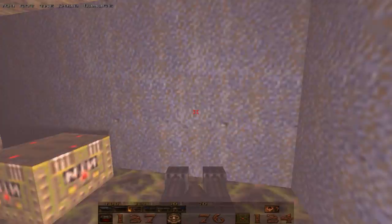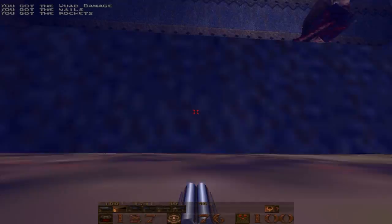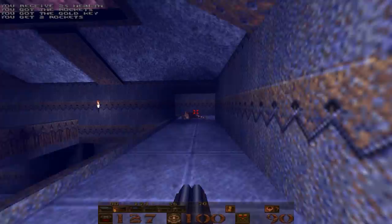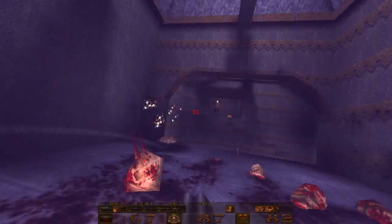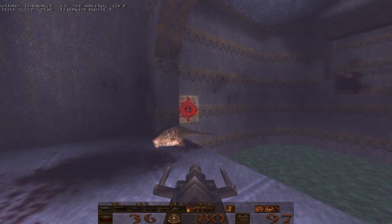We're going to jump off this ledge right here and just follow it down, submerge, grab the quad damage and the ammo, and take out all these ogres. Then just run around here, grab the gold key, jump off the ledge, grab the bio suit, take out these fiends here. Try not to lose too much health to those guys. And we get a new weapon right here — the Thunderbolt.